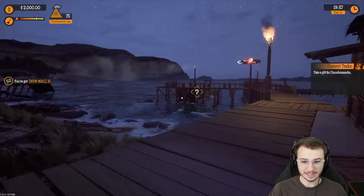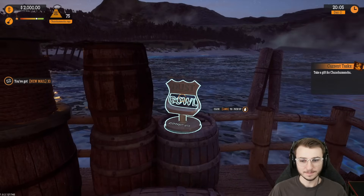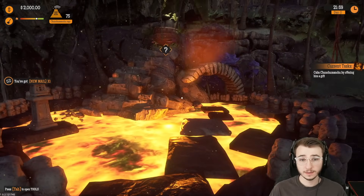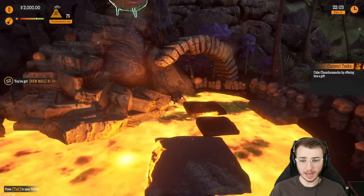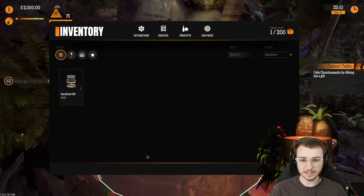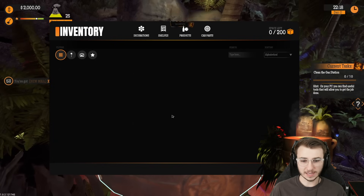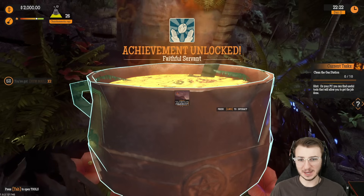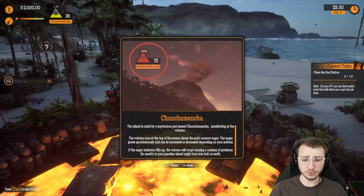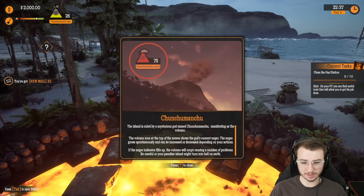Let's get back in here and let's get her opened up. No, we're going back to the docks — take a gift to the volcano. That's one of our many prestigious awards that we've won at our previous gas station. This is just lava here, we can walk across. Little staircase, into the cauldron. Sacrificial gift, worth $250 apparently. Task complete. The island is ruled by a mysterious god named Chunchu Manchu, manifesting as the volcano. The volcano icon at the top of the screen shows the anger level.